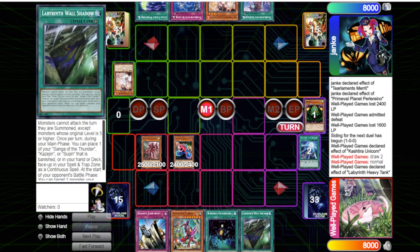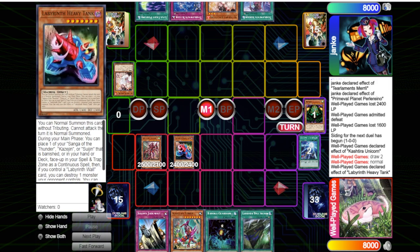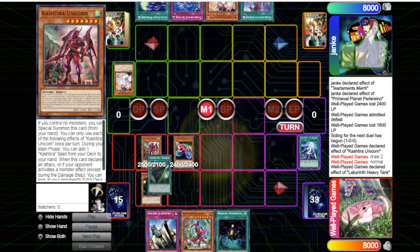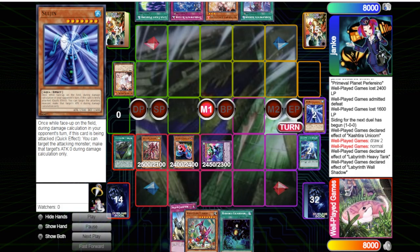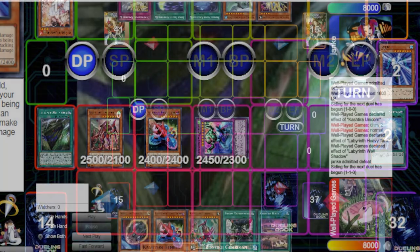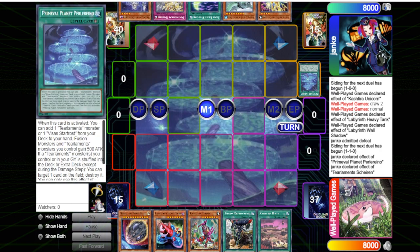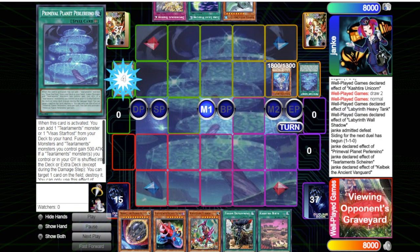I banish and draw two — pretty good draws because now I have Wall Shadow and can make Wind and Water, and I also have access to Diablosis. We put Cosigen in the zone, Suijin in the zone, make Wind and Water. I don't make Diablosis because I wanted to keep a Unicorn on board — since I didn't search Birth, I had to choose between Diablosis or keeping Unicorn plus Tank.